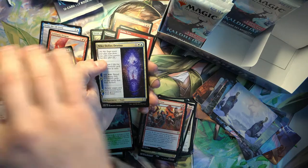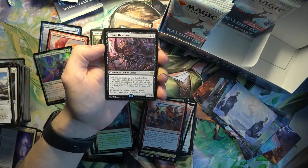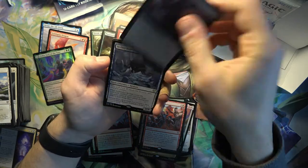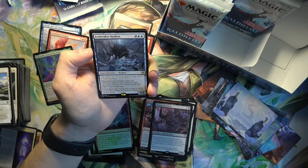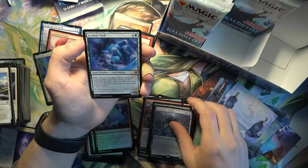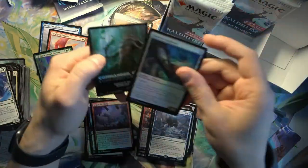Niko Defies Destiny. And Dream Devourer - this gets +2/+0 every time you foretell something, and each non-land card in your hand without foretell has foretell. Pretty cool. Icebreaker Kraken - twelve drop, but one less for each snow land you control, so it's a little bit more reasonable. And a Funeral Longboat for the foil.